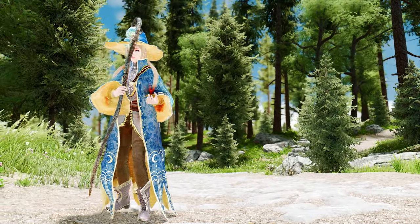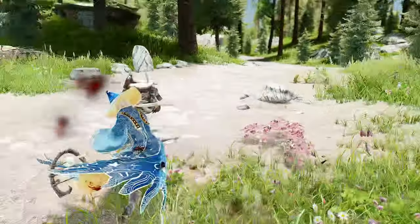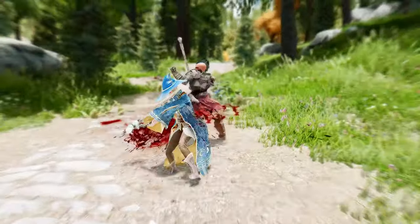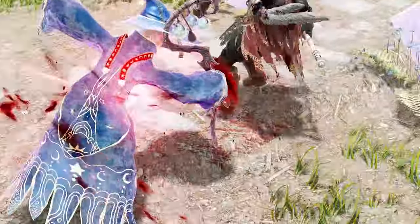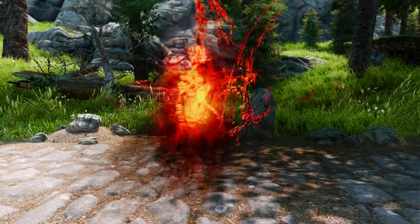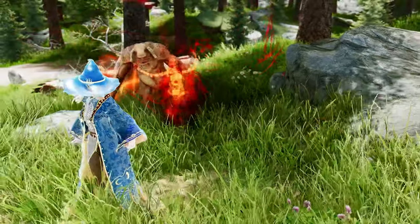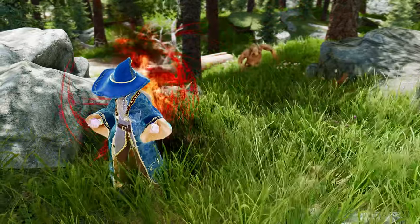Volcano also offers a spell that enhances your weapon attacks with fire damage. However, be prepared for the trade-off, as these spells reduce your attack speed by 25%. It's also worth mentioning that heavy attacks have a damage boost, making the spell more effective when using two-handed weapons. And for all you summoners out there, Volcano lets you summon powerful Molten Worm, Molten Astronaut, and Molten Monarch companions to fight by your side for a solid 60 seconds.